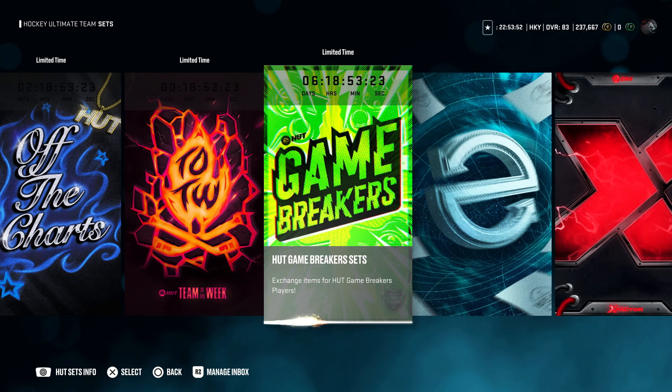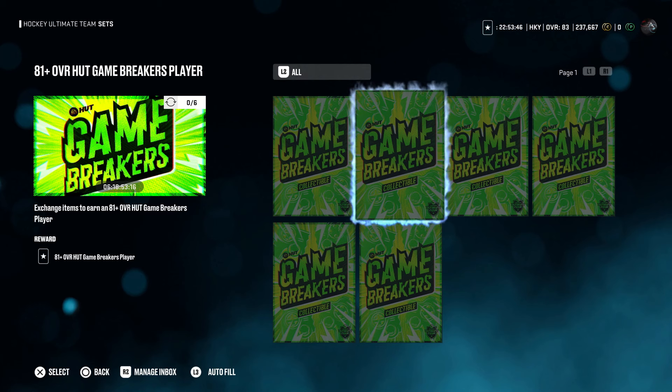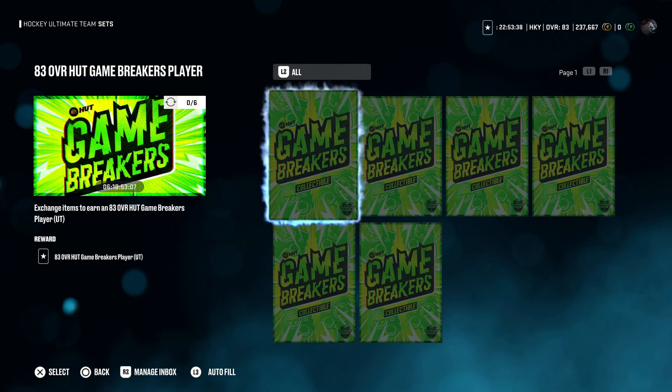The Game Breaker sets are also back: trade in six Game Breaker collectibles and you get a guaranteed 81 or better tradable Game Breaker player. In the second set, six collectibles gets you a guaranteed 83 overall Game Breaker player, untradable. The last set is six collectibles for a guaranteed 85 overall Game Breaker player — bound to your account, and it cannot be 86.